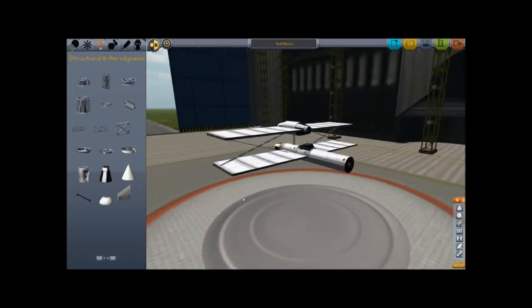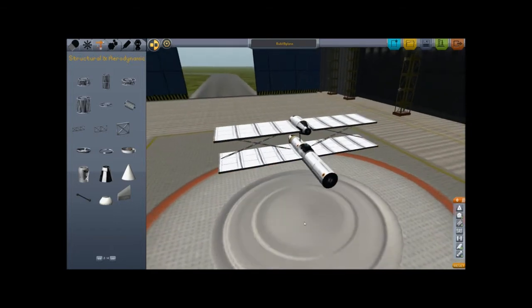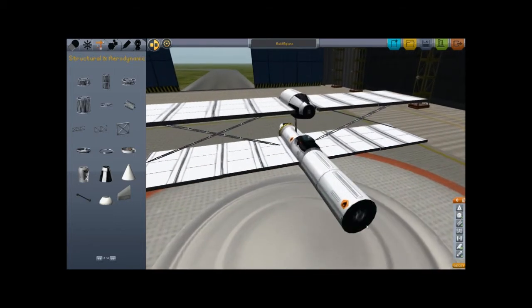This is quite an easy build, now that I think about it. What I do want — since this is a fuel tank, this is a fuel tank, and this is a fuel tank — I want all of those to feed into the engine that will actually sit at the rear.